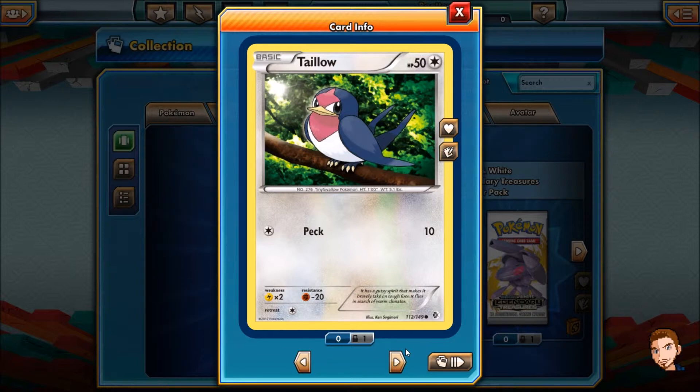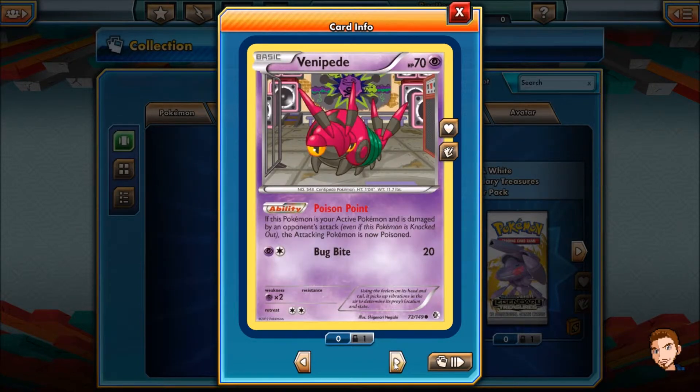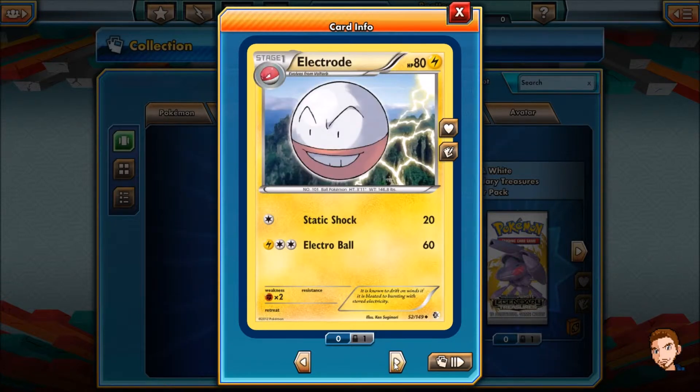A Taillow with Peck, and that's it. Ooh, a Togepi — Attract Smack, flip a coin, if heads the defending Pokémon is now paralyzed. Where am I getting 'if tails' from? Venipede — ooh, cool card art. Poison Point: if this Pokémon is your active Pokémon and is damaged by an opponent's attack, even if knocked out, the attacking Pokémon is now poisoned. And Bug Bite for 20. Woobat — Scout, your opponent reveals his or her hand, not bad, and Heart Stamp for 20. Electrode — Static Shock and Electro Ball. You are an Electro Ball. So you attack with yourself? Your existence? I'm confused.